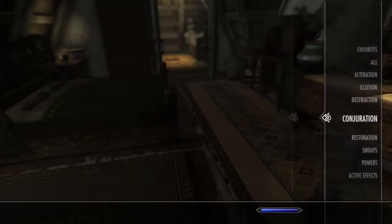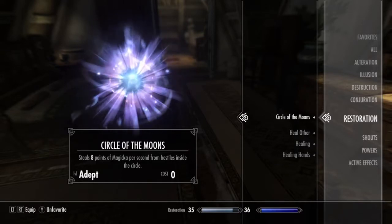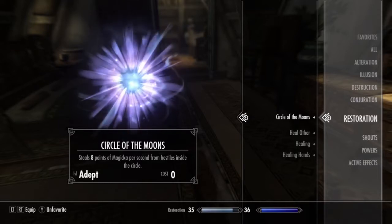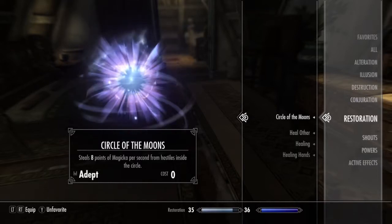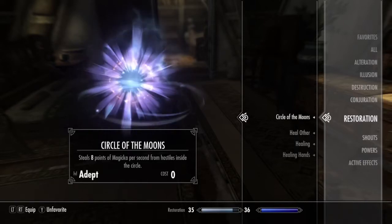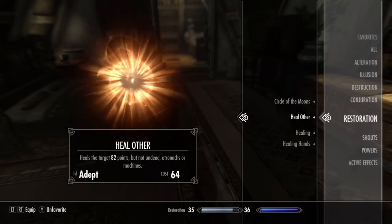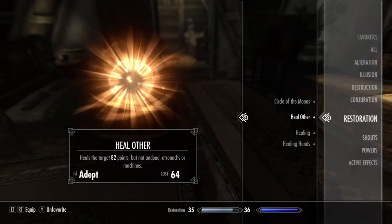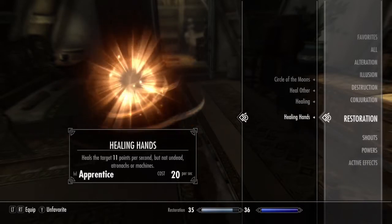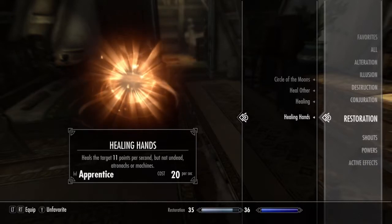Animate Corpse is of course a vanilla game spell. Then we have Restoration. Circle of the Moon is awesome — you throw it in a circle wherever you want and anyone who walks into it loses 8 points of magicka per second. It's an adept spell and it doesn't cost any mana. Heal Others is like Fast Healing on yourself but works on others. Healing Hand is a slow healing that works over time per second.